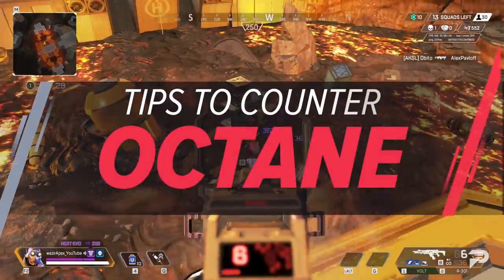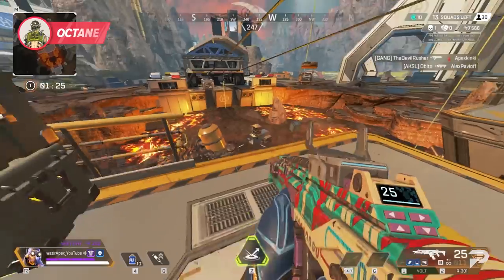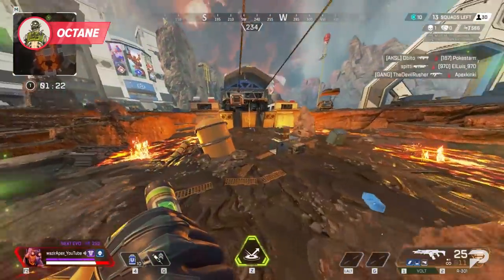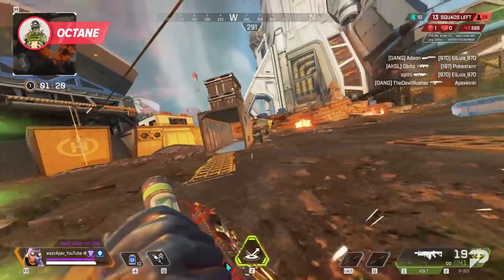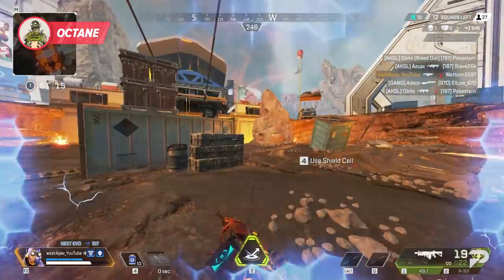Speaking of audio cues, Octane is a walking noisemaker at this point. Between his stim and his jump pad, you can hear him coming in most situations. It's important to always be keeping an ear out in general, but especially when hearing an Octane who's blazing his way into a fight.